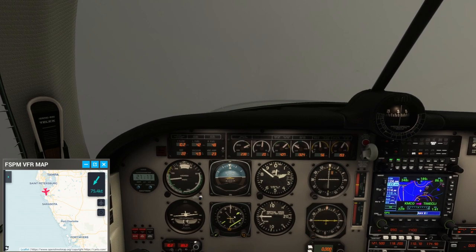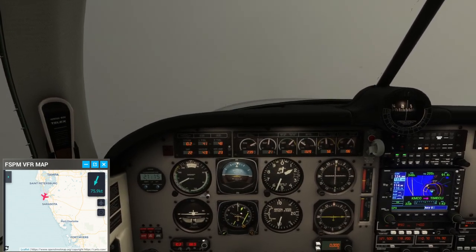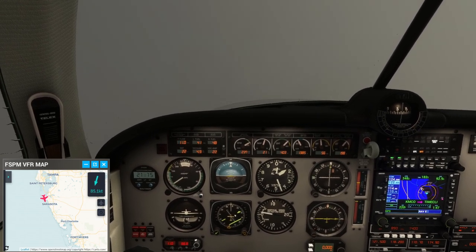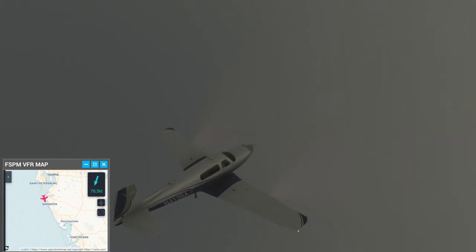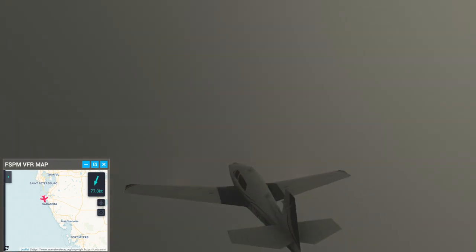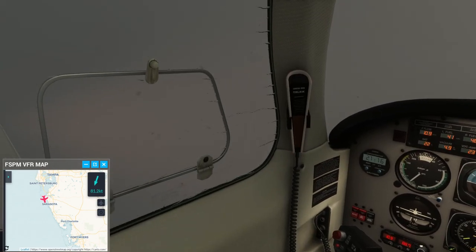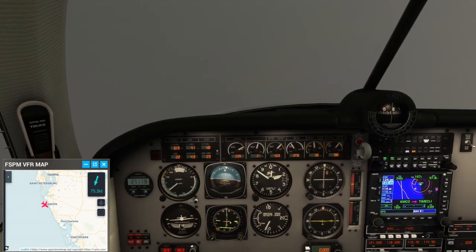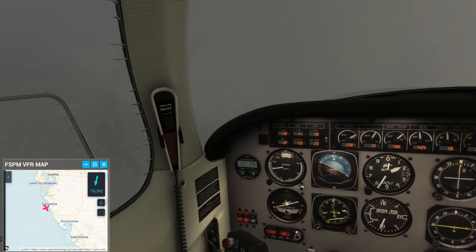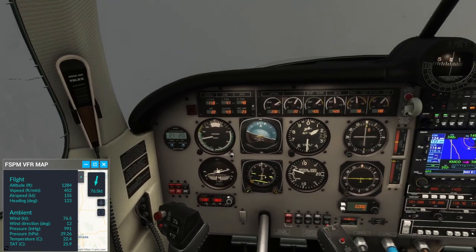We are approaching Sarasota now and sometimes it hits close to 80 knots on the wind speed, varying quite a lot. Once the wind changes on us it's going to be hard going — we are not going to be going very fast. Saw 85 knots at the peak, around 80 knots now, getting bounced a bit. The only question is whether I see the ground in an unfriendly manner; if you see the ground in something like this, that's probably not a good sign. At Sarasota it's about 75 knots.